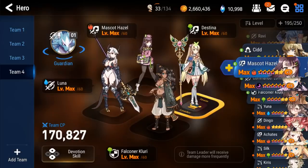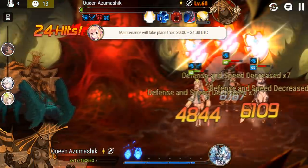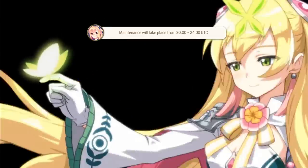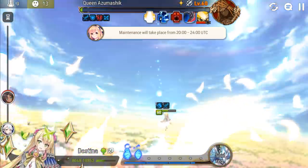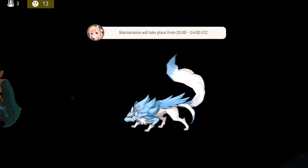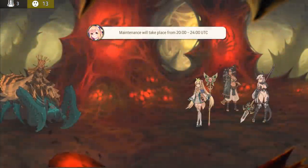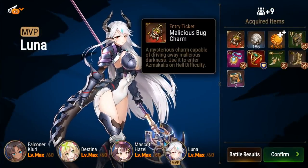Today we are doing some raid. I was actually able to beat Queen Azumashic last week with this team you see here. If I can find the clip I made of it I'll be putting it up now, but if not you'll see this. It was incredibly close. I just think it kind of comes down to luck with this sort of team — there's only one dispeller on a pretty long cooldown. So what we're going to try now is replacing Hazel with Akates. Akates is by no means super built up but I think she is good enough.